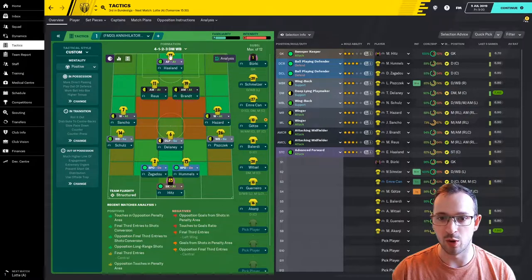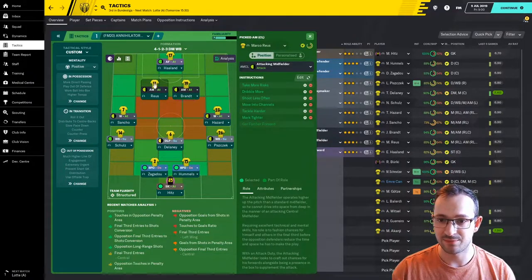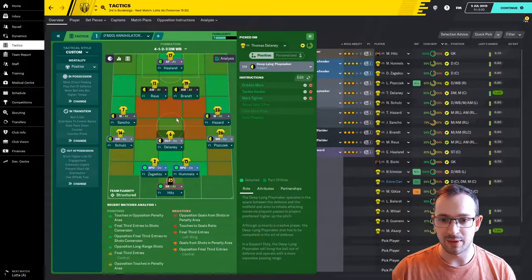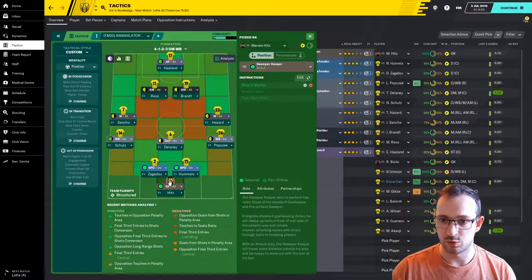I'm going to quickly go over these players so you can see the individual instructions. The advanced forward, attacking midfielder left, attacking midfielder right — they are the same. Winger left, winger right — they are also the same. Wing back left, wing back right — they are the same as well. Deep line playmaker support, ball playing defender left, ball playing defender right, as well as the sweeper keeper.